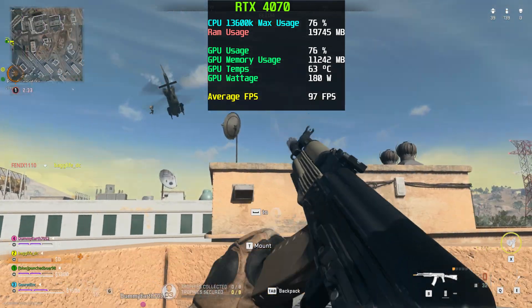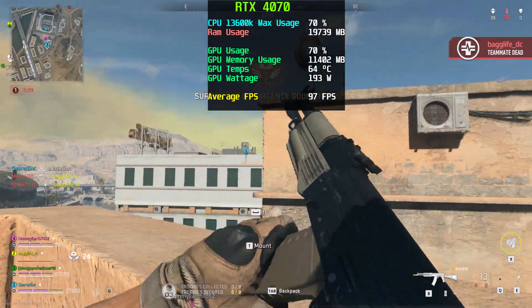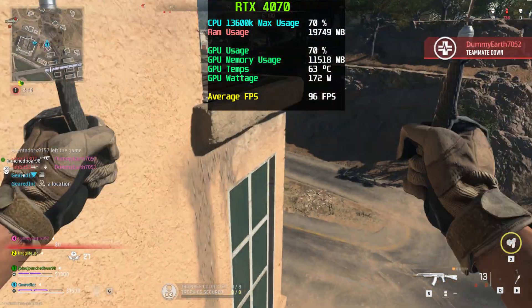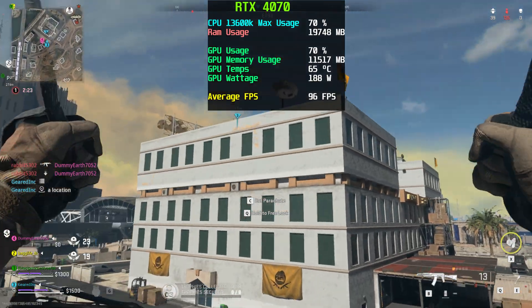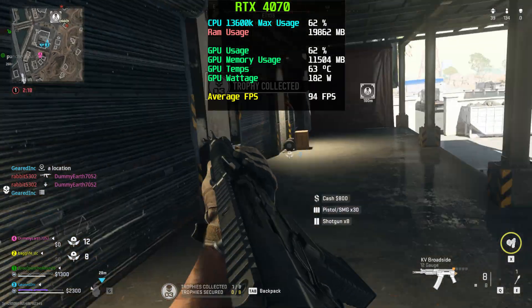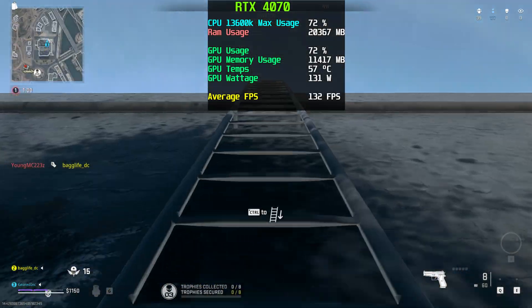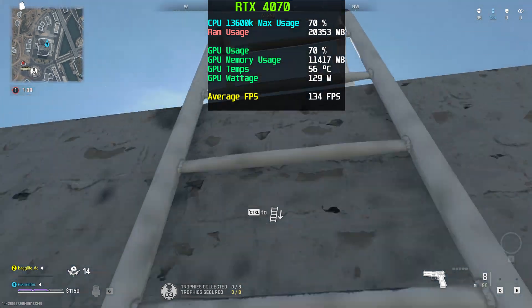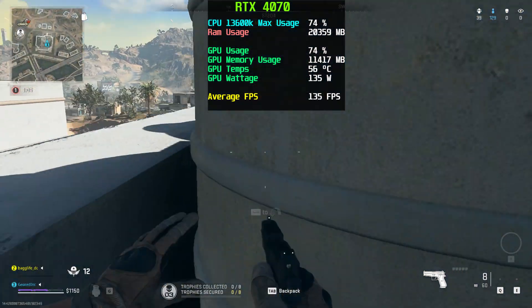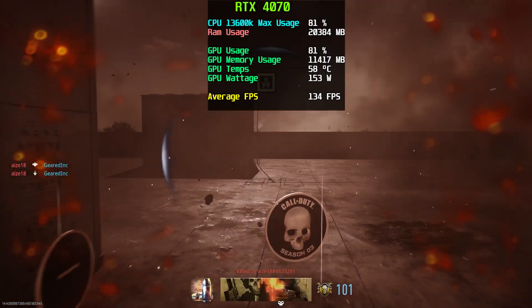The number one game I get asked to benchmark is Call of Duty. At 1440p — which a lot of people are now moving into — I was getting around 93 frames per second at ultra settings. With shooters you can obviously optimize further, but this is just a worst-case scenario. Turning on DLSS set to performance I was getting as much as 135 to 140 FPS, so the trend at 1440p is that you can increase your FPS by about 30 to 40 frames just by turning on upscaling, which I absolutely suggest you do.